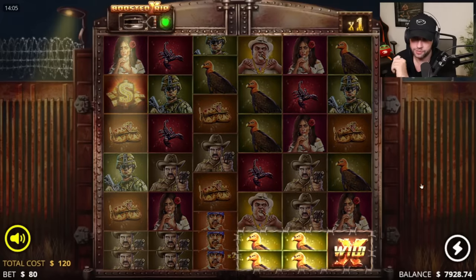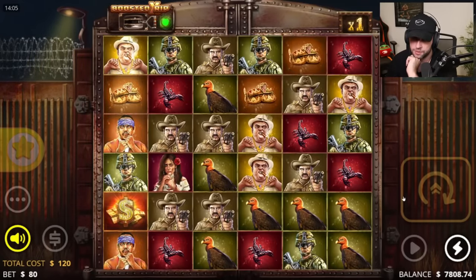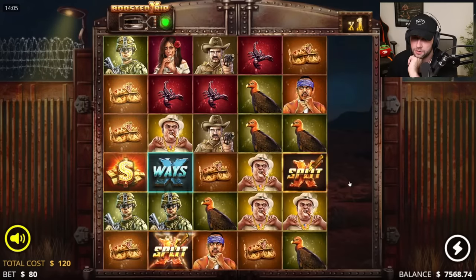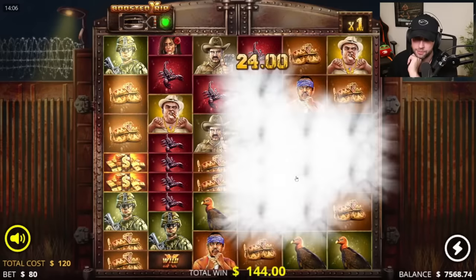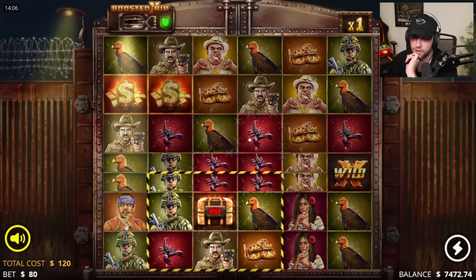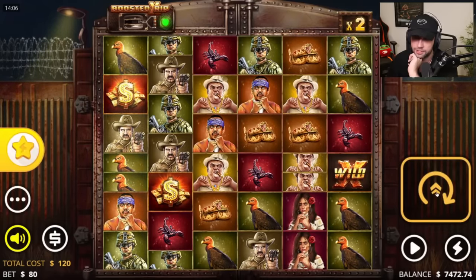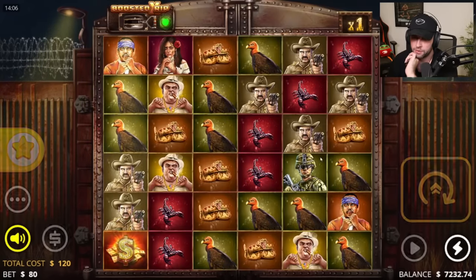I've gotten a super in this game actually, in the base game. It wasn't the best but it was very exciting — because you just need a few of these and then it has a slice through them, it counts as two scatters. Top symbol here, decent hit probably. 120. How many scatters do you need? A lot — you need all of them plus a slice through one to get the super.